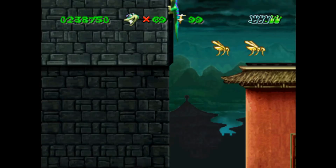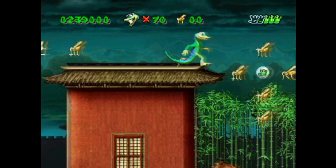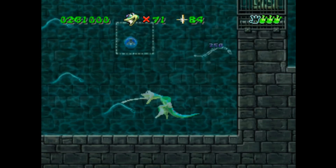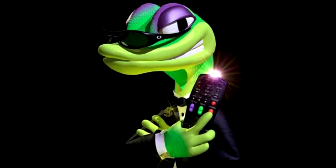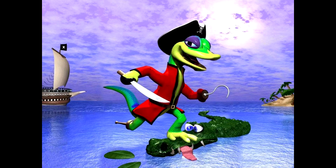Gex was voiced by American stand-up comedian Dana Goat, who wrote his own lines. He comments on everything — losing a life, getting a gold medal, defeating enemies, or just jumping around. The quips repeat but feel lively. His lines contain tons of references to films, games, and pop culture: Star Wars, Star Trek, Michael Jackson, Scooby-Doo, The Flintstones, Indiana Jones, Spider-Man, Darth Vader, and more. For example: 'Obi-Wan has taught you well,' 'Throw me the idol and I'll throw you the whip,' 'What do you mean Darth Vader is my father?' and 'Hasta la vista, baby!'